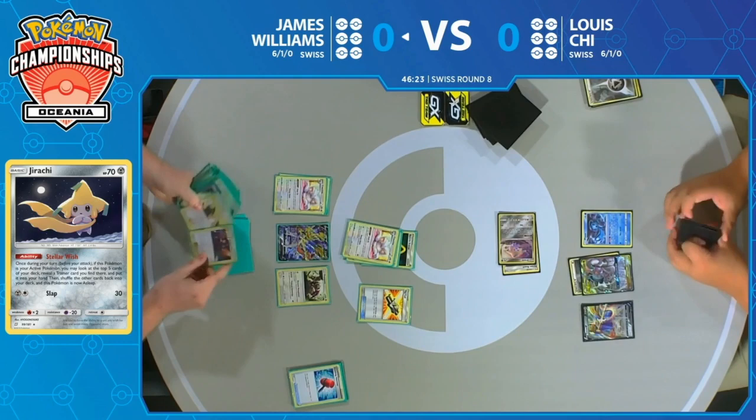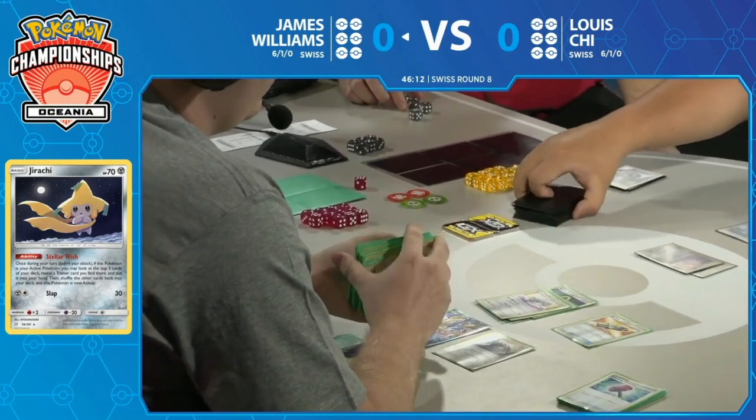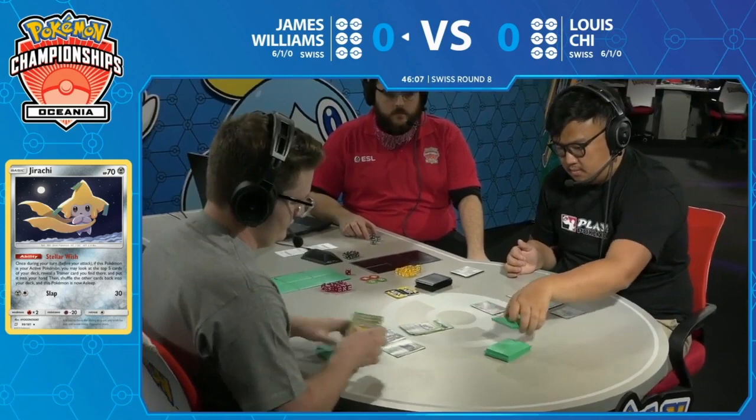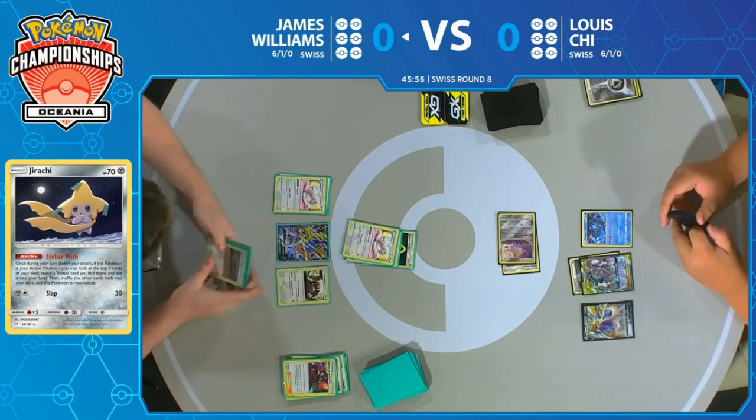This is going to give James an opportunity to thin two cards out of his deck before he starts using his Cinccino to start drawing through a little more. Going to grab onto some important cards. Caitlin and Cynthia in his hand as well — he can just continue to chain through, grab great supporters, and keep pushing. Make his hand as big as possible. Historically, Lewis' deck has done very well against stall-style and mill strategies.